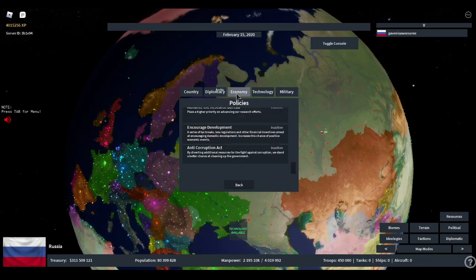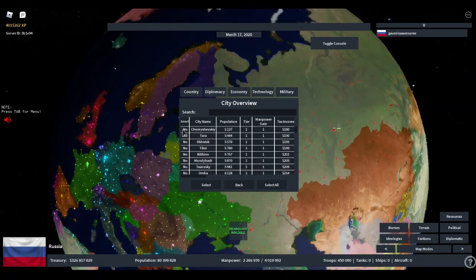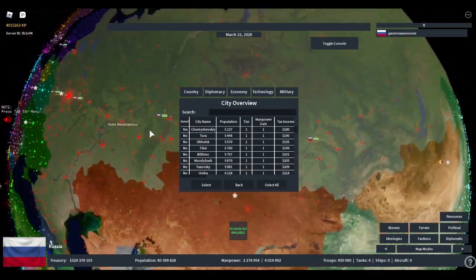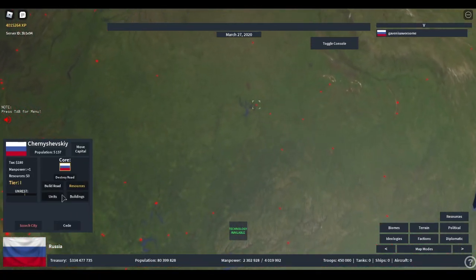Let's go into economy. You can see the city overview — it shows you all of your cities. You can select a city to see its name, population tier, manpower gain, and tax income. You can also sort these, so if I wanted to sort by manpower gain, it would go from the bottom up. You can also select certain cities and do anything you want with them.